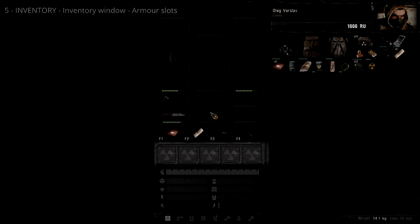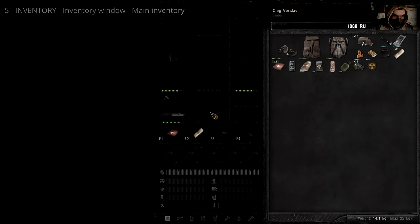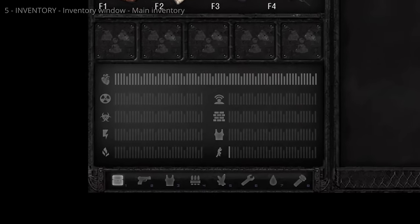A radiation symbol indicates an armor slot is not available; upgrades may open more slots. Player stats show your health, damage protection, and stamina regeneration. Player details show your name, faction, portrait, and current rubles. The main inventory stores all unequipped items you're carrying. If you pick up an item but can't see it, check your equipment slots — items automatically equip if the corresponding slot is empty.